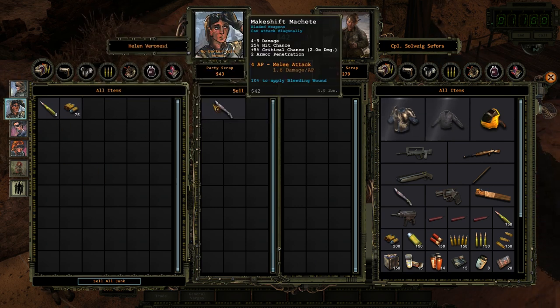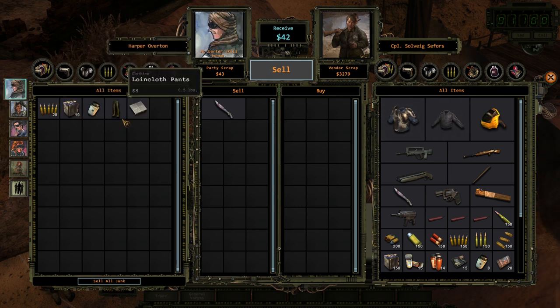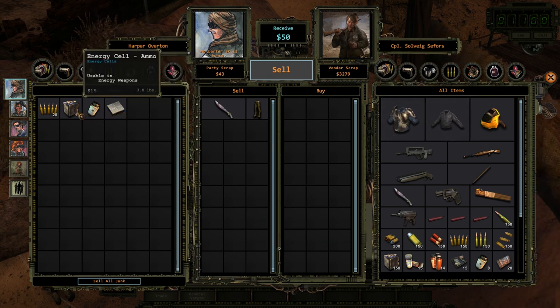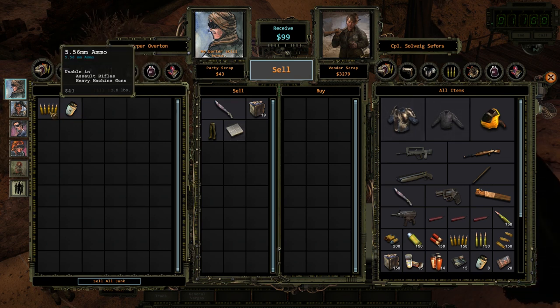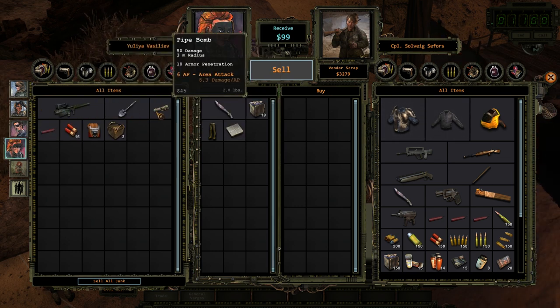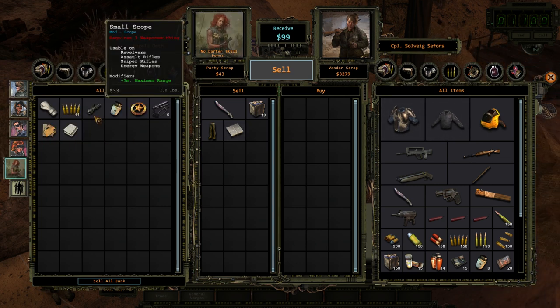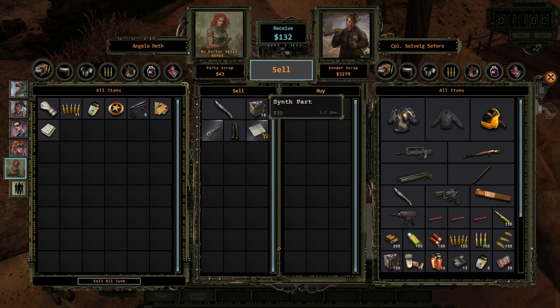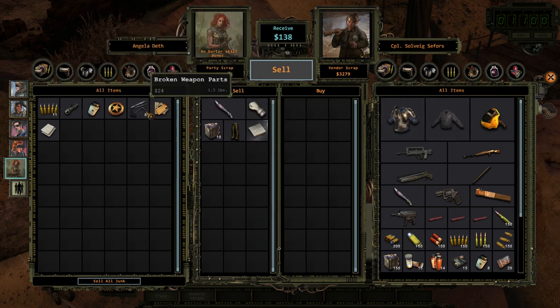I can sell stuff like this — I don't need that. It's worth $40, nice. Pants — yeah, it doesn't give armor so there's no point in that. I could sell the synth parts, I don't know what they're for. Same with the energy cell ammo. I don't think I need that stuff. Oh my god, I paid $100 for this, I can only sell it for $30. Alright, now I am definitely going to sell the broken weapon parts.